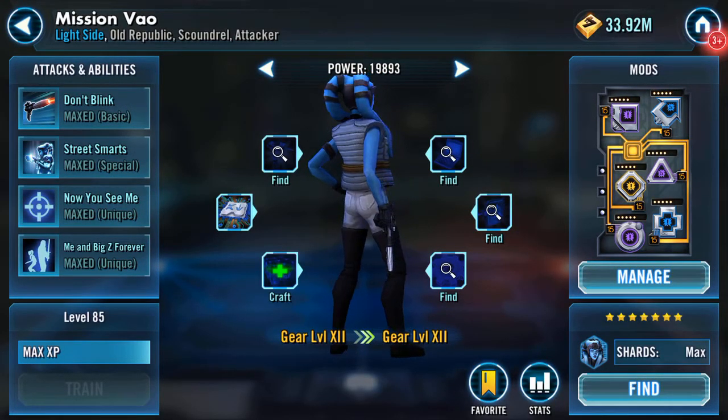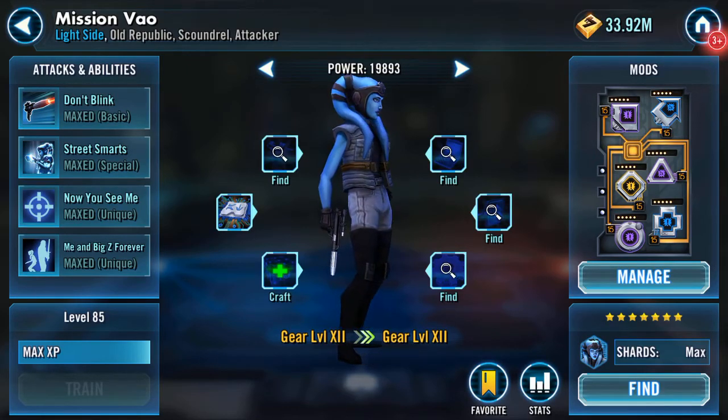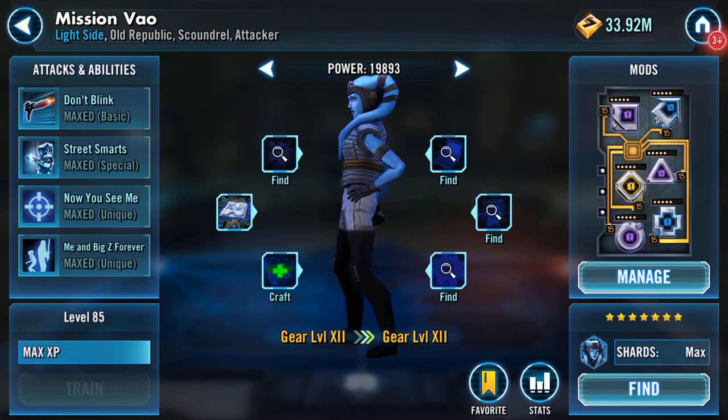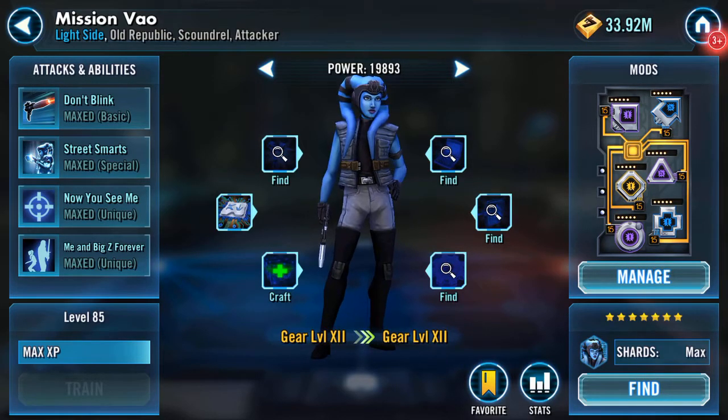That's another KotOR character into the Gear 12 box — I think I've only got one left which is the droid. I will work on T3 at some point, but that's it: Mission Vao, Gear 12. Thank you for watching!